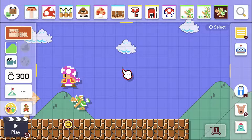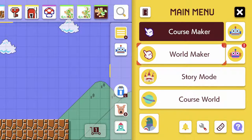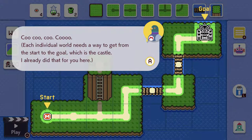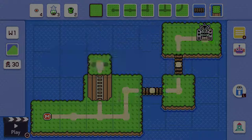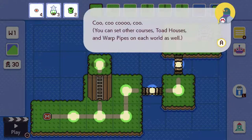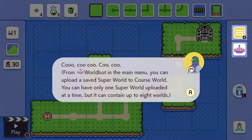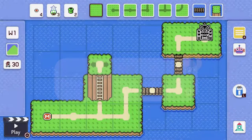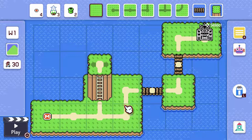There's also the World Maker — this is pretty exciting. With this new update you can make your own super worlds with a collection of up to eight individual worlds. Each individual world needs a way to get from the start to the goal, which is the castle. You'll need to set a course in the castle spot for each world to work. You can also add courses, toad houses, and warp pipes. You can upload a saved super world to course world — you can only have one super world uploaded at a time, but it can contain up to eight worlds.